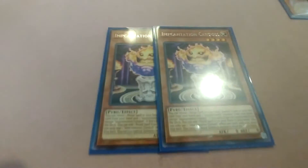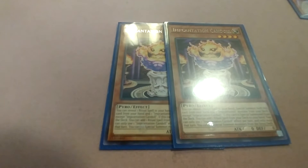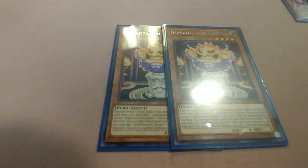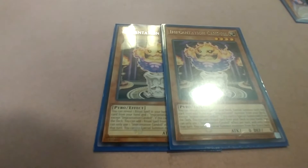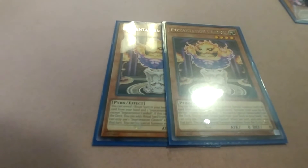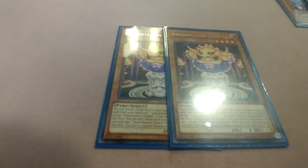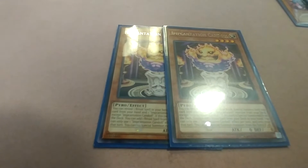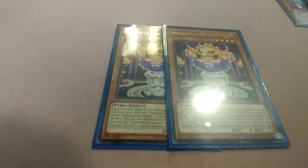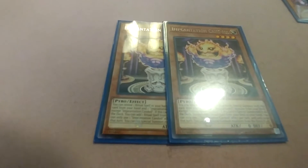Here are the new Incantation monsters. First, Incantation Candle — level four. You can reveal one ritual spell in your hand and special summon both this card from your hand and one Incantation monster from your deck, except Incantation Candle. If this card is special summoned from the deck, you can add one ritual spell from your deck to your hand. You can only use this Incantation Candle effect once per turn and only once that turn. You cannot special summon other monsters from the extra deck.